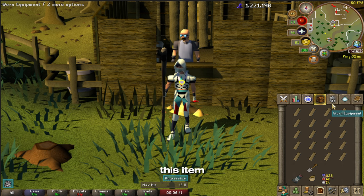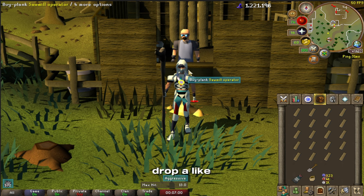So if you didn't know about this item, make sure you get it. You're probably already doing Forestry anyway to train woodcutting, so you're going to get the anima infused bark anyway. The nice thing is it works at any sawmill operator and it also works for the plank make spell as well. If you enjoyed this video, drop a like, drop a comment and share it with somebody who hasn't heard of this yet.